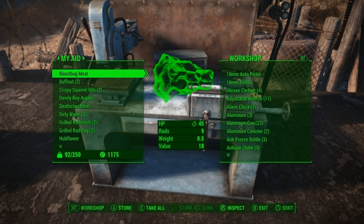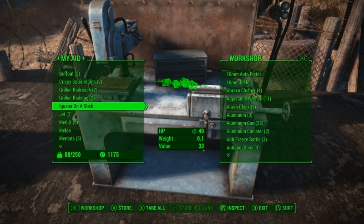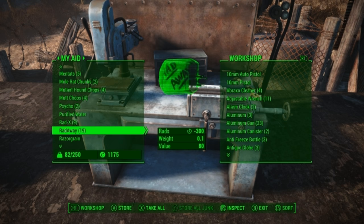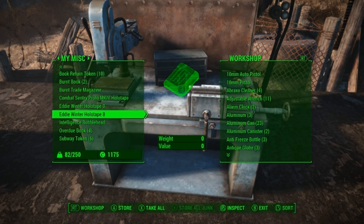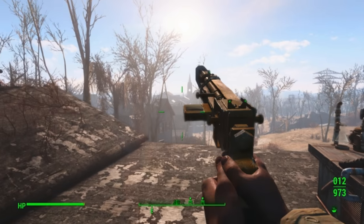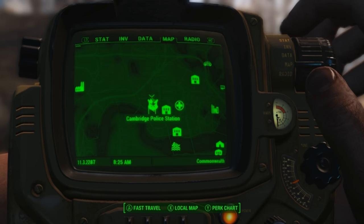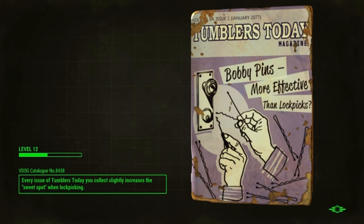I can drop off a lot of this stuff. I always drop off my Nuka-Cola. Down to 82 — that's not too bad. We can drop off our burnt stuff because it's useless. So we are ready to go back out there. We're gonna go back to Cambridge Police Station and join up with the Brotherhood of Steel.